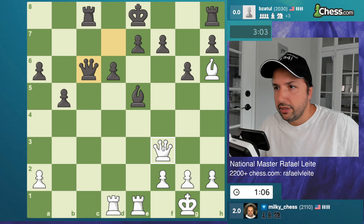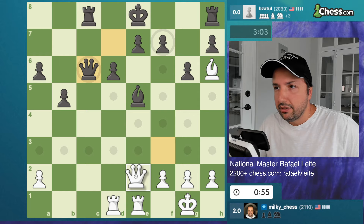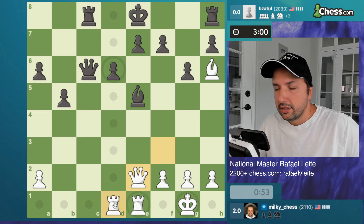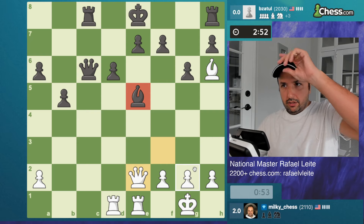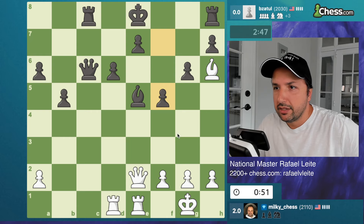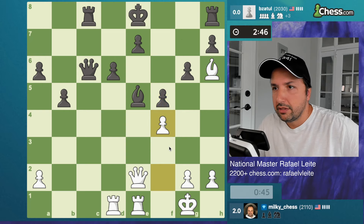He wants to exchange pieces and of course I don't want to, so I'm playing this move. Which one is better — e3 or e2? I think e2 and then followed by this. 53 seconds — I'm gonna play h4, he cannot move the bishop. Now maybe I'm threatening this, but okay I'll have only one pawn back. Why not f4 here? I think f4 is good — bishop f6, nice try! But now this move is super.